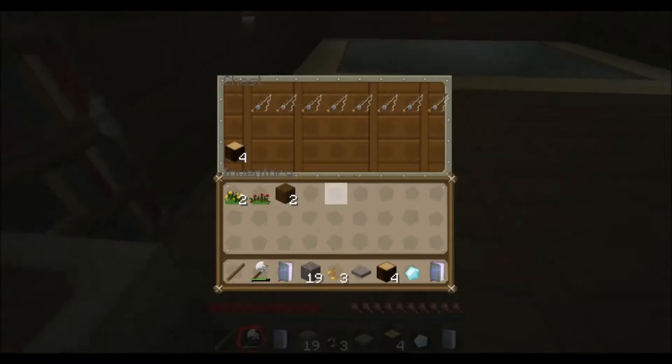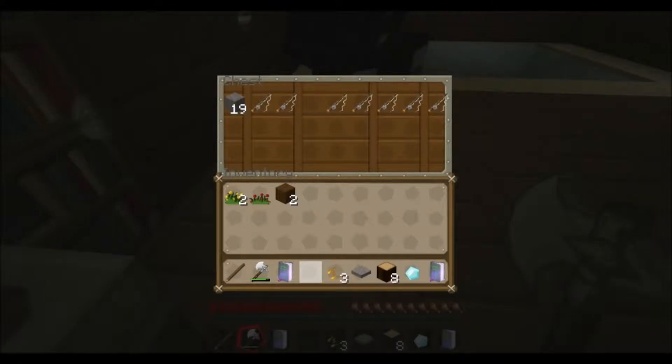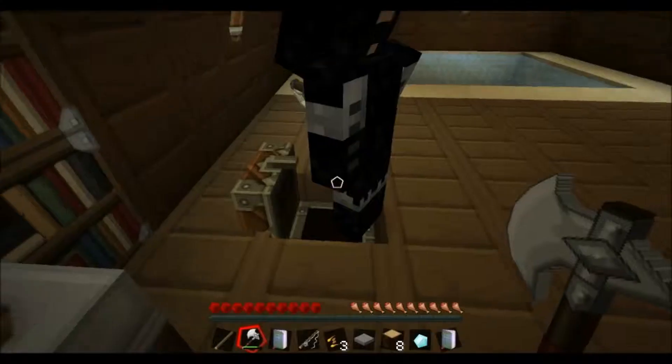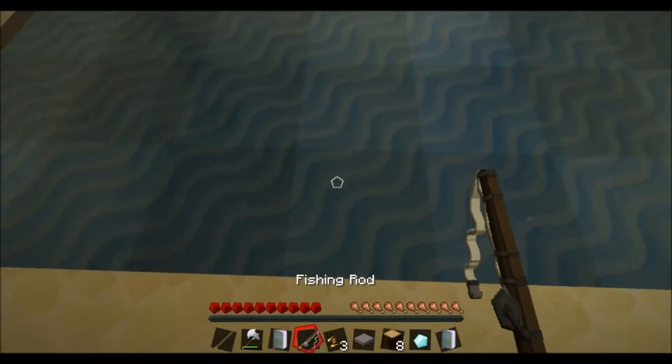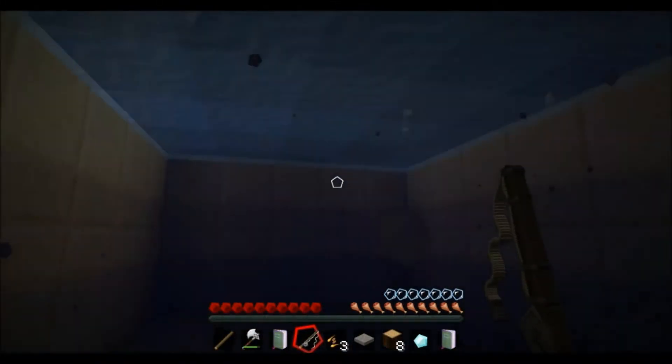It's a furnace with nothing in it. It's a chest with fishing rods and more spruce wood. Fishing rods? Oh, food. Take some. Go fishing. Oh wait, there's a hole here. Okay, I've got some fish rods. I need some fish.